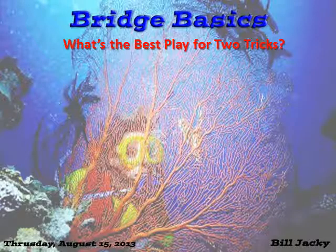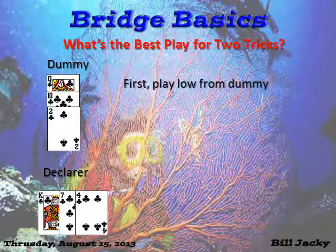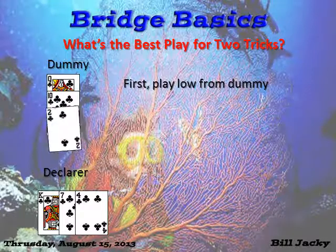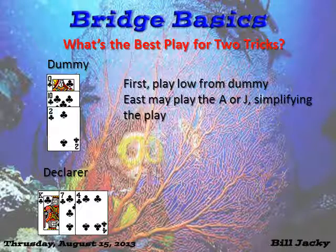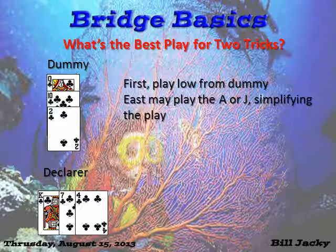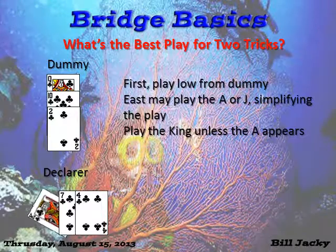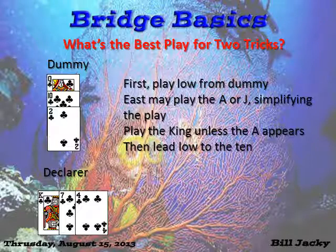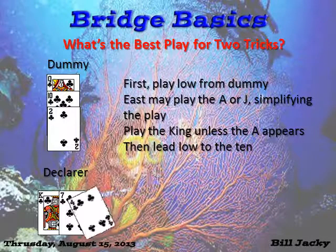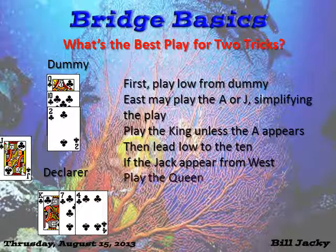What is the best play for two tricks with this holding? Here's the best play. First, play low from dummy. East may play the ace or the jack, simplifying the play. Play the king unless the ace appears. Now lead low to the ten. If the jack appears from west, play the queen.